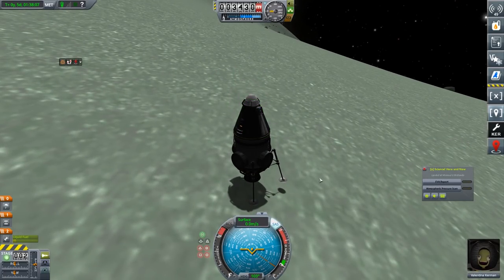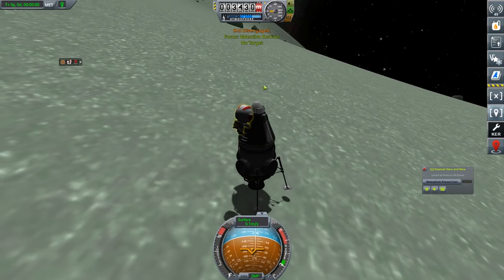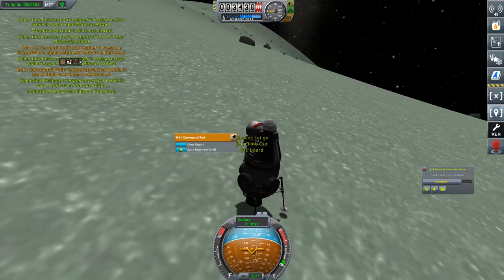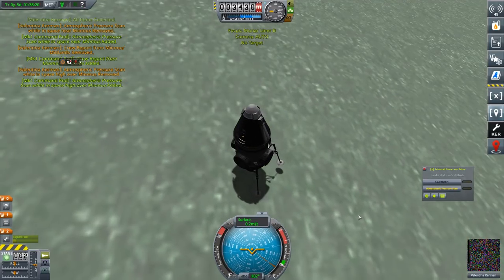And that's why having a two-person capsule at some point may be a really good idea. So let's grab the pressure scan. Take data, take data, store experiments, board. And we're back in again. You can take a pressure scan from here.